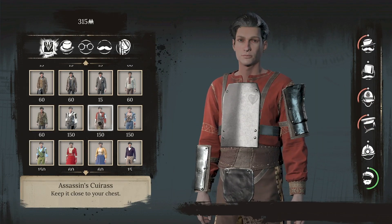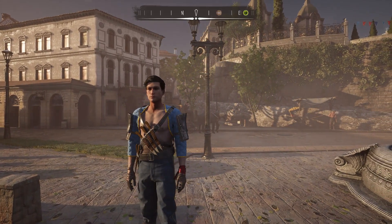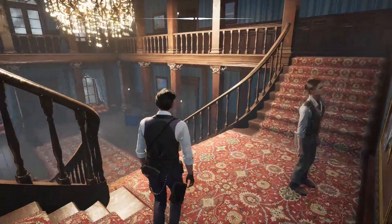After beating each danger zone, you can use your money to buy new outfits or rebuild your family mansion.